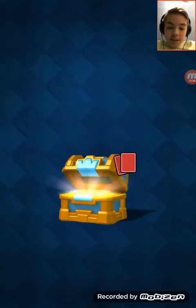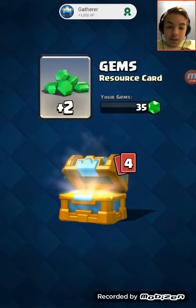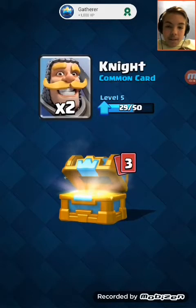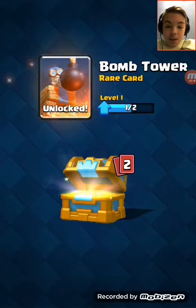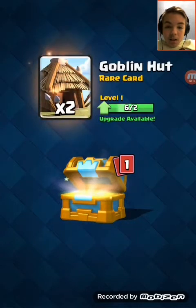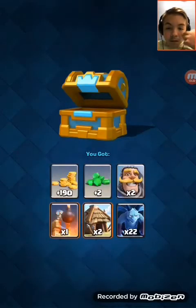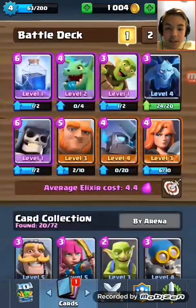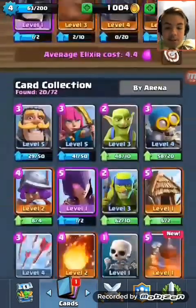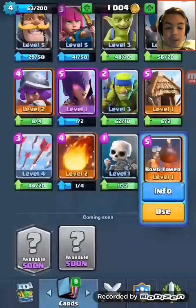I can open a crown chest. Pretty good — I got a thousand coins from that. Yes, I got a bomb tower! That's pretty good. So I got a new thing today, yes! Let's see how good it is because I don't want to put in a horrible thing. It's not bad — we're using it.